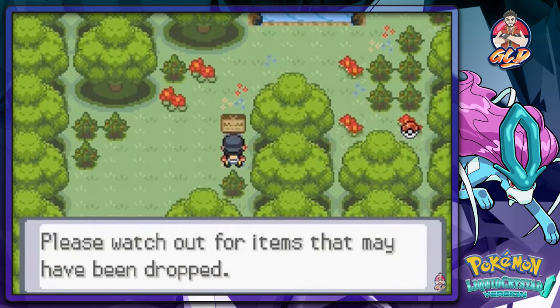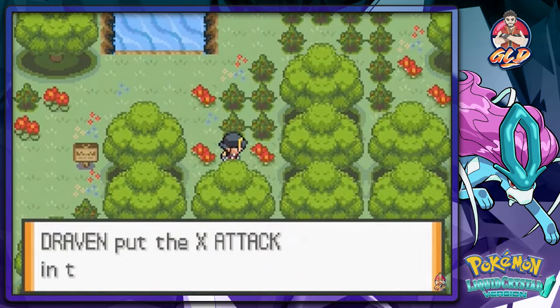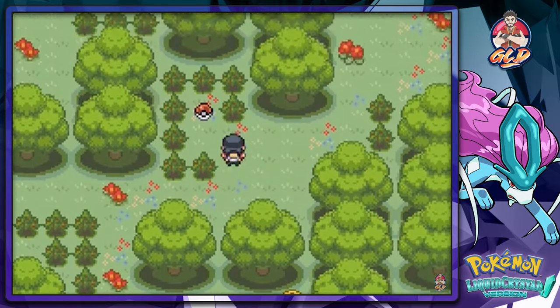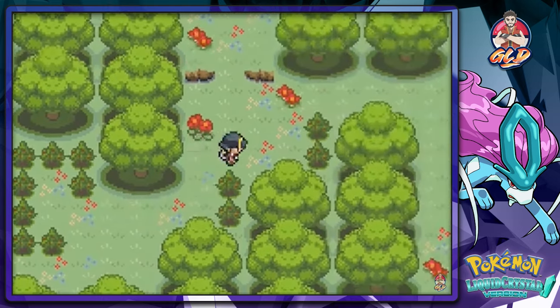The forest is overgrown with trees, you can't see the sky. There's an X Attack item here, and we also found an Antidote. There's also the guy with the Headbutt attack.